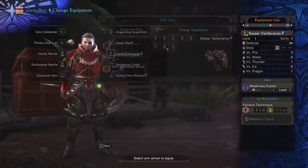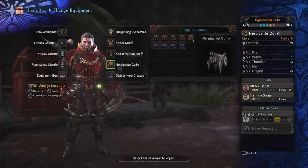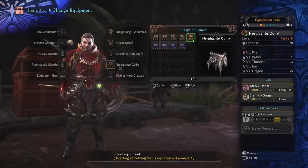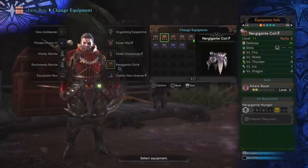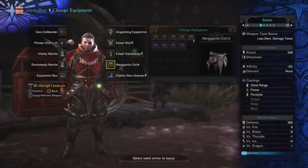We're going to pick up the Kaiser vambrace beta, and the main reason for this is to get our third point in weakness exploit, bringing us up to 50%. On top of that, we have a level two gem slot. Moving down from there, Near Gigante coil — and we're going for the alpha. You may notice that instead of beta where we typically go for the gem slots, we're instead picking up that point in stamina surge because stamina is so important to bow gameplay. Stamina surge coincidentally also fits into a level two gem slot, so we might as well pick up the alpha and pick up some nice attack boost along the way.